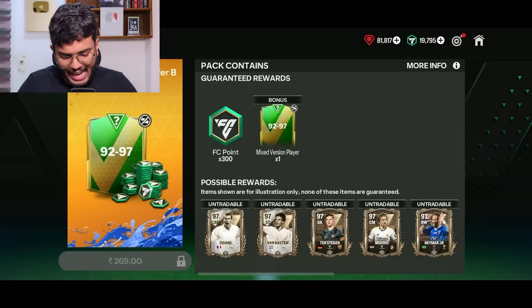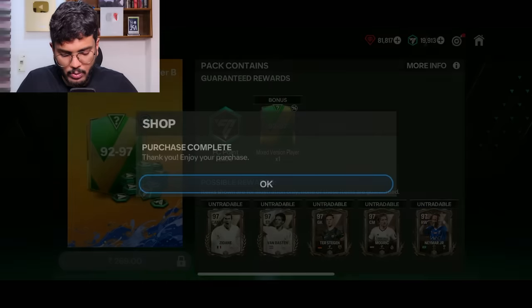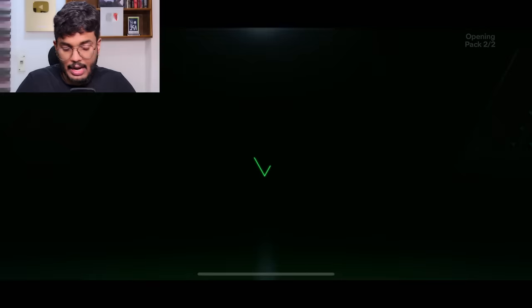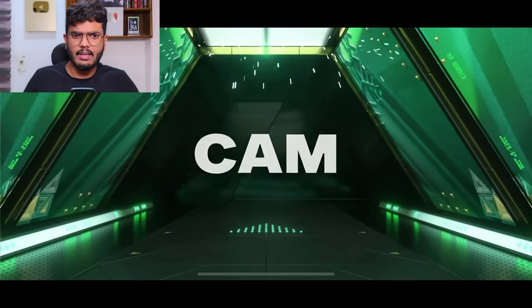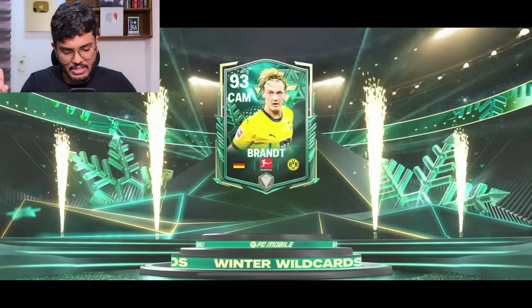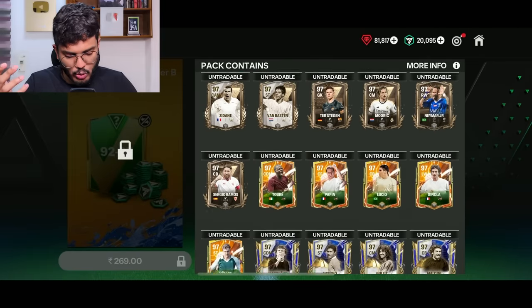Let's go to the store and open a few more packs. Opening the 92 to 97 pack — 269 rupees for 300 FC Points, that's a good deal, and you get a 92 to 97 untradable player. Winter Wild Card, Germany — Julian Brandt. That is trash. I should have read the description properly.